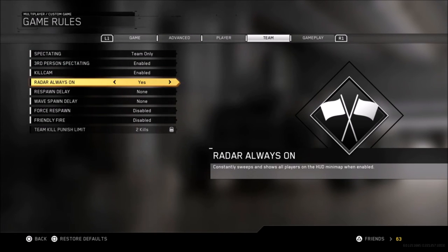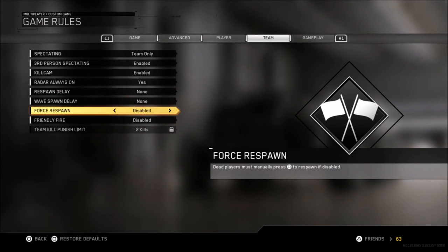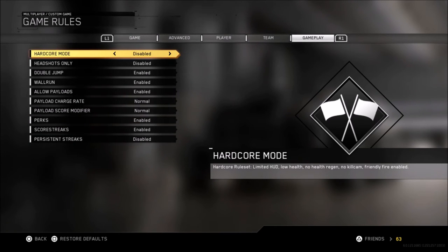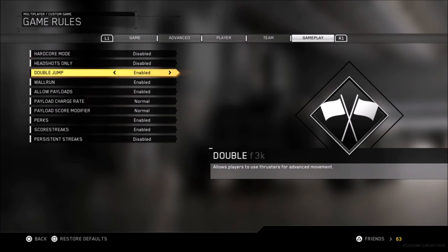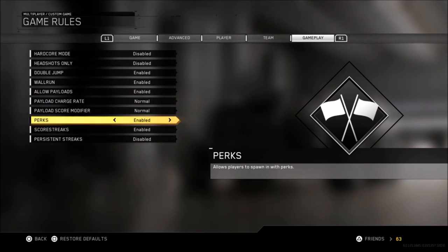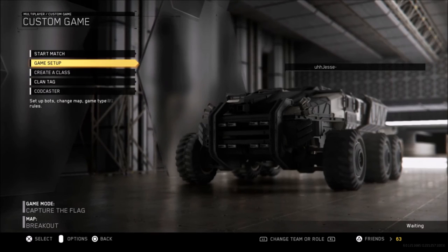For the next settings: team only enabled, enabled, yes, none, none, disabled, disabled — just pause the screen anytime. Then you have disabled, disabled, enabled, enabled, enabled, enabled, normal, normal, enabled, enabled, and disabled. Just pause the screen if you didn't catch all of that.